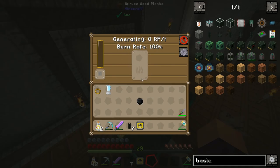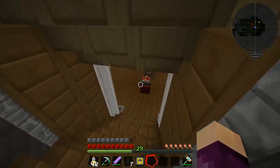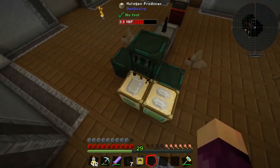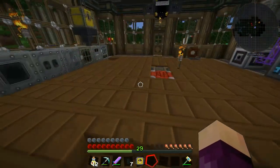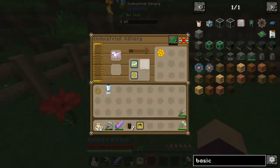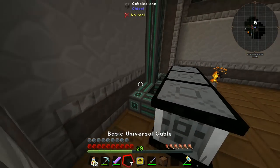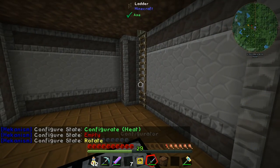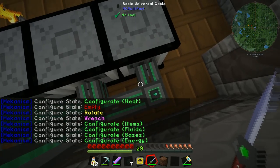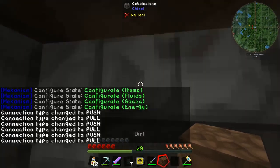Just for comparison: the sterling generator produces 20 RF per tick and lasts 40 seconds per coal — less than a third as much RF per tick. The new furnace generators are so much more efficient; we wasted a lot of coal last episode using sterling generators instead. Now using the configurator, I'll set the output to energy on the generator and set the cables to pull mode, and the bees are activating — it's starting to work.